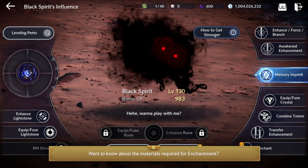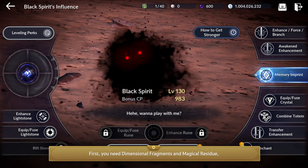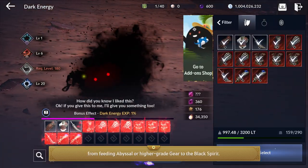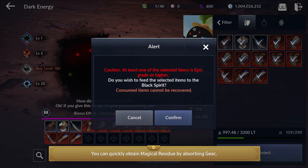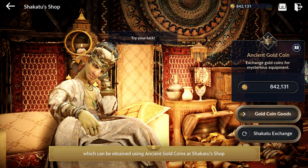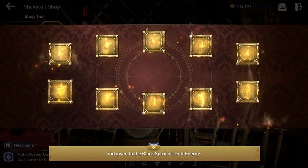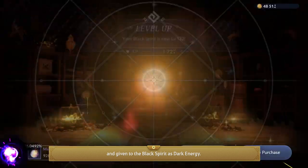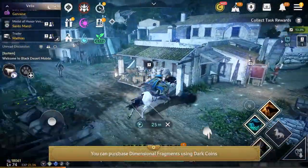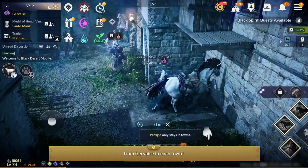Want to know about the materials required for enchantment? You need Dimensional Fragments and Magical Residue, and these two materials can be obtained from feeding Abyssal or higher grade gear to the Black Spirit. You can quickly obtain Magical Residue by absorbing gear, which can be obtained using Ancient Gold Coins at Shakatu Shop and given to the Black Spirit as Dark Energy. You can purchase Dimensional Fragments using Dark Coins from Gervais in each town.